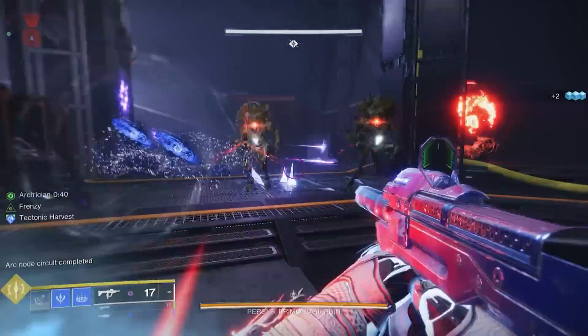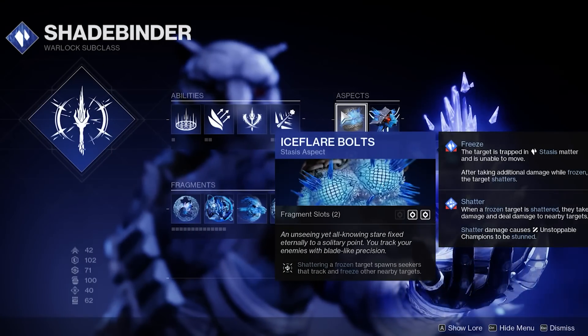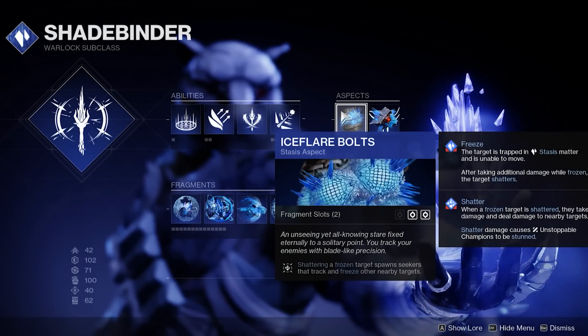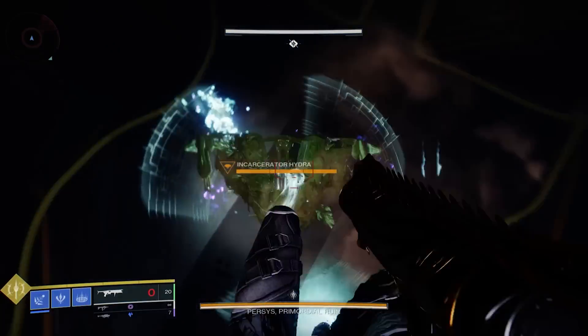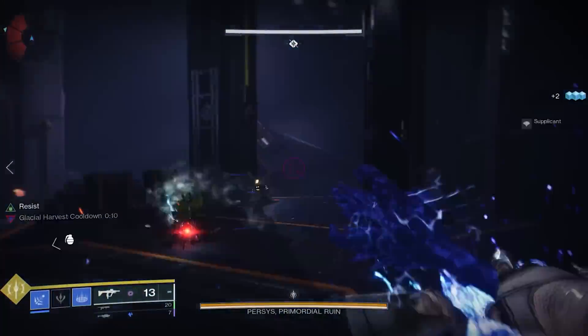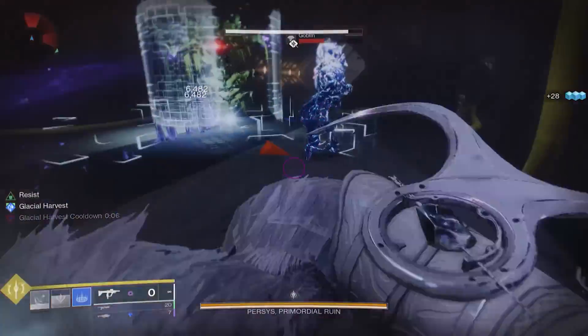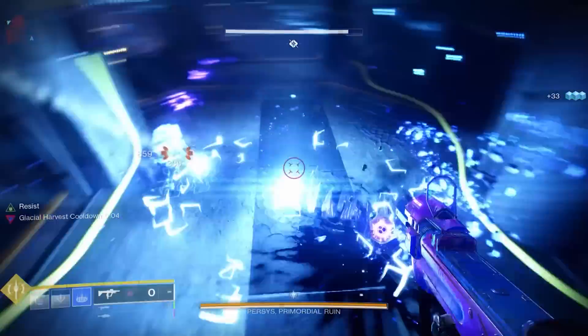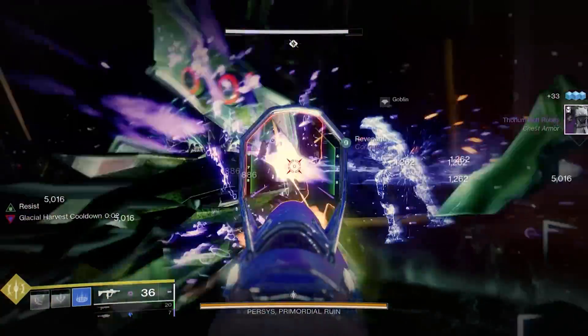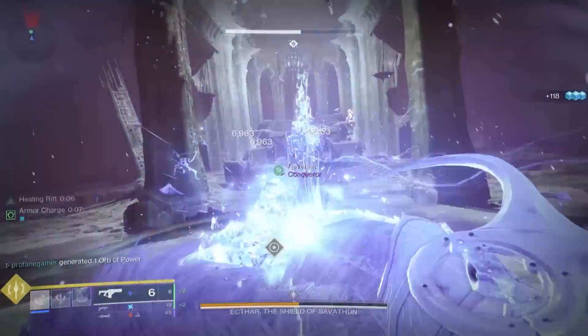We're pairing these grenades with the Ice Flare Bolts aspect, which is going to cause an additional Seeker to be generated when a frozen enemy is shattered. I love the performance of Bleak Watcher, as it gives you a stasis turret that slows and freezes multiple targets without you having to do anything. But with the addition of bonus Cold Snap Seekers, you can keep an entire battlefield frozen while you remain in complete control.